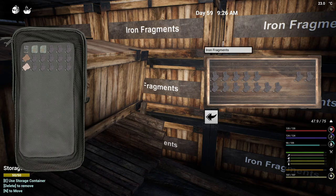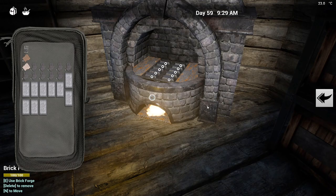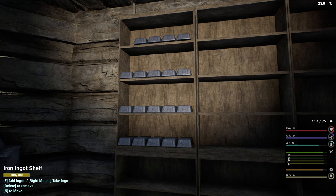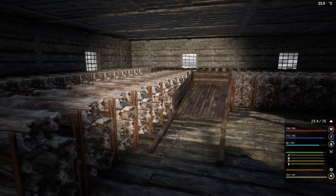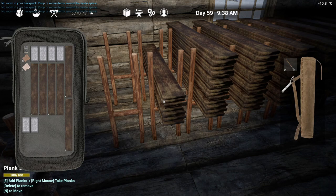I'll only grab 18 this time, and this time I'm going to make sure it's only 18. I only need six — that's two, one, two, three, four, six of you — and 40 planks, which shouldn't be a problem. These are stacks of 20, so it makes it so much easier, as long as we have the room for it.